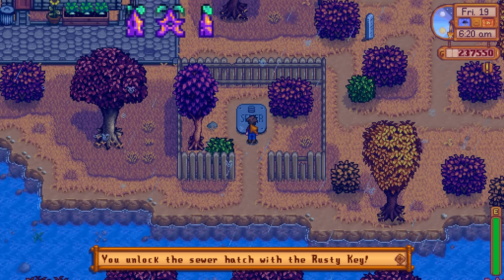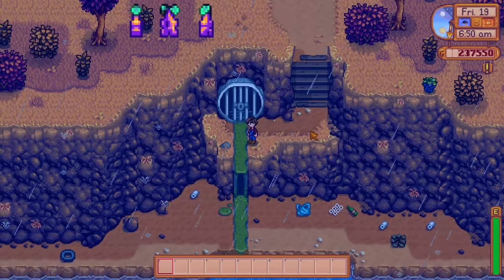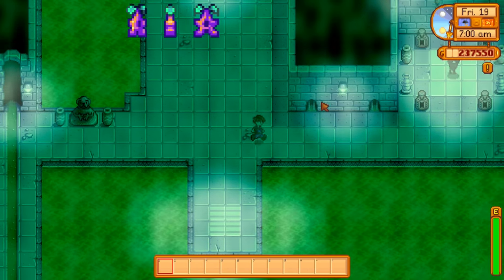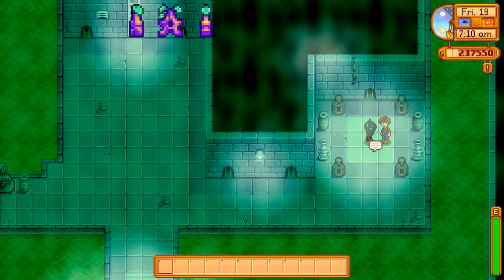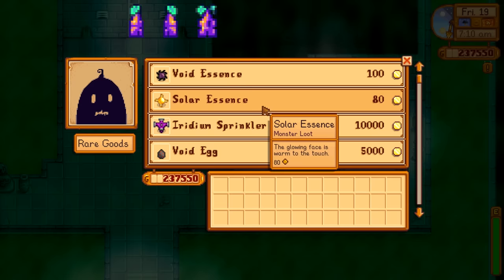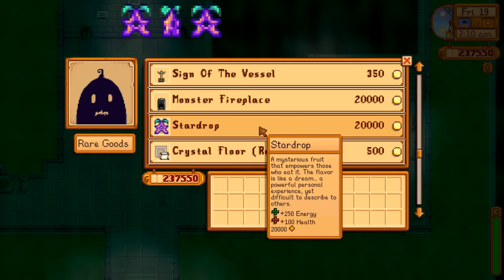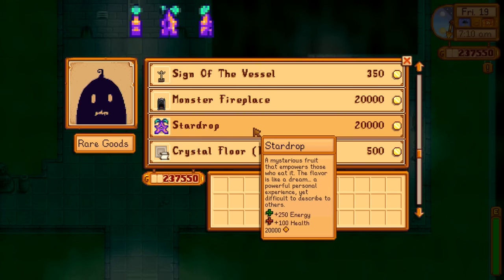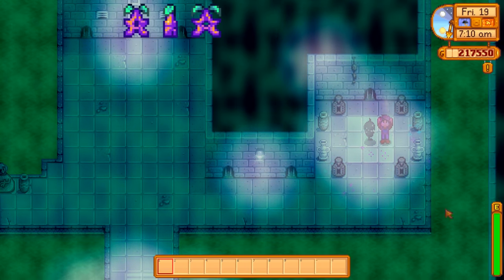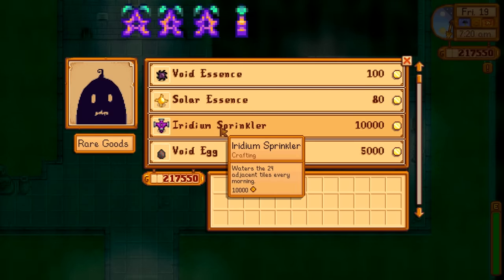There's also a second entrance to the sewers in Southern Cindersap Forest — it just kind of leaks out into the ocean. Once in the sewers you'll find a few interesting things — it's not particularly huge, and you might want to try fishing here. The guy we're after is Krobus. He sells pretty interesting and useful stuff — Iridium Sprinklers, yes please. The thing we're after is a Star Drop for only 20,000 gold. Remember when we almost spent 100,000 gold at the fair? This one's a fifth of the price because Krobus is stupid. Star Drop power — we're all the way up to 406 energy. His Iridium Sprinklers are only available on Fridays.